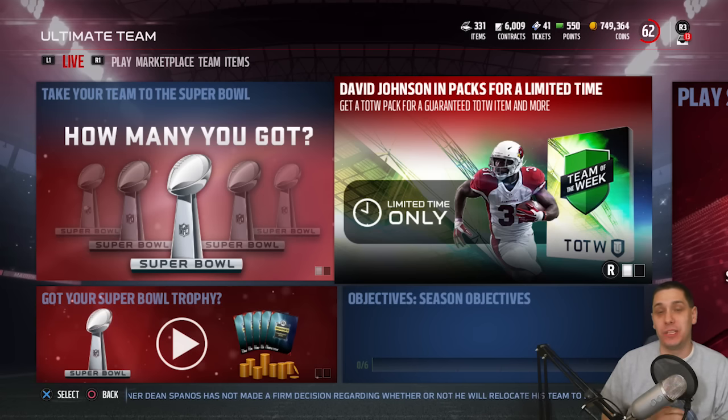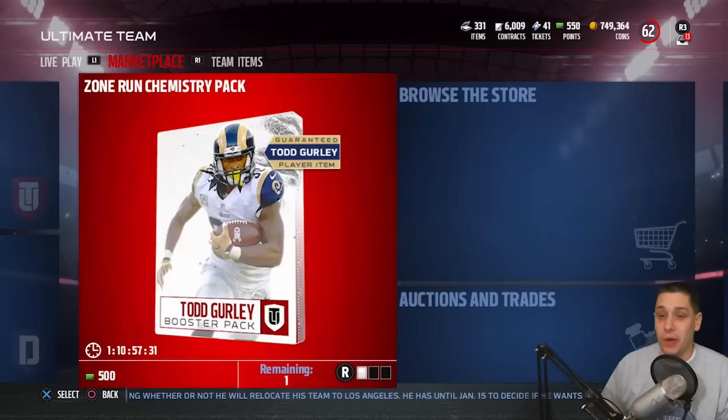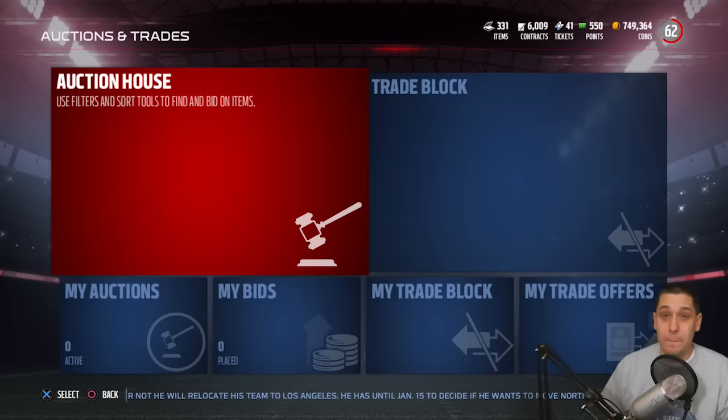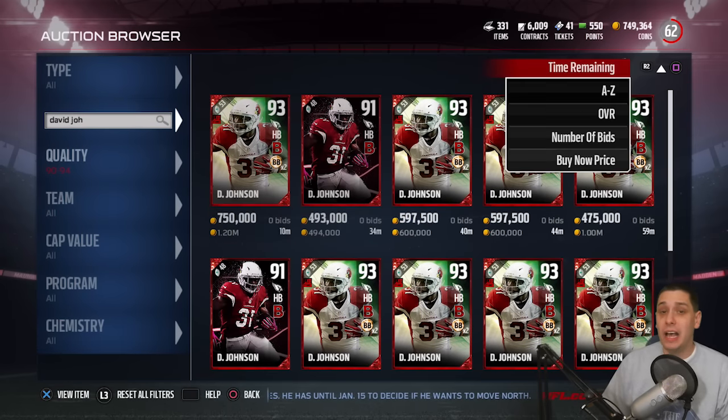We also have some nice sets to do as well. This week's limited time player you can pull in packs is David Johnson. Now David Johnson has gotten quite a few cards this year, but this is definitely the best of the bunch so far. This is definitely one of the best players currently in the game — the best David Johnson for sure.